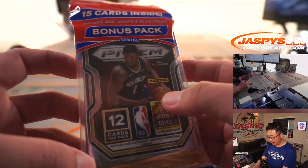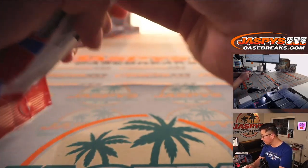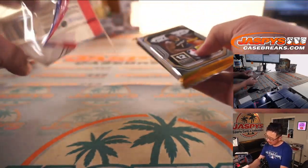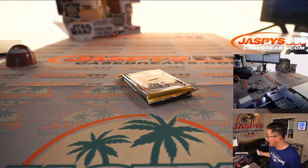There it is. Zion on the front of this 2021 Prism Cello Pack. I don't know when we got our hands on these — maybe while I was at the Nationals they arrived at the shop.